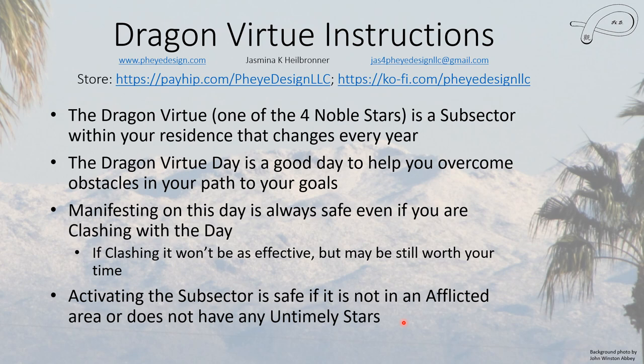Activating a sub-sector is safe if it's not in an annual affliction area, doesn't have untimely stars, and it's not a day that's clashing with you. That sub-sector is safe to activate as long as you don't have any untimely stars. There are annual untimely stars, some in your house's flying star chart, and also some in the purple white chart — so there are things you need to know about your house to do this well.